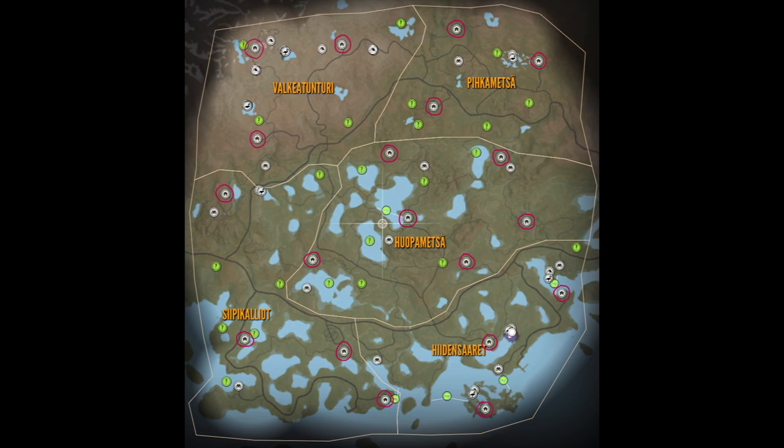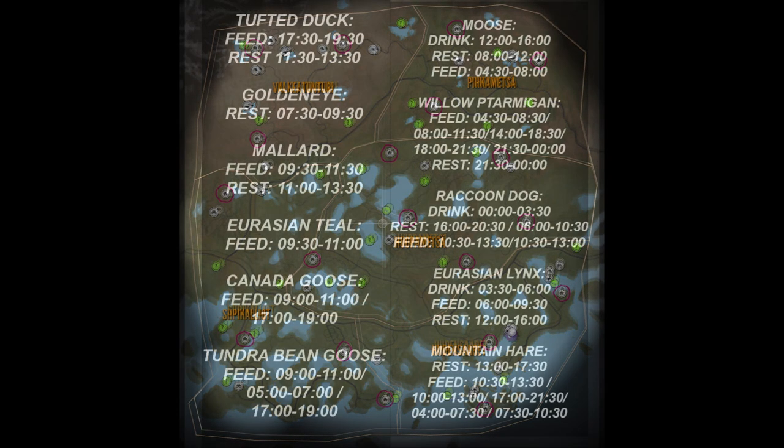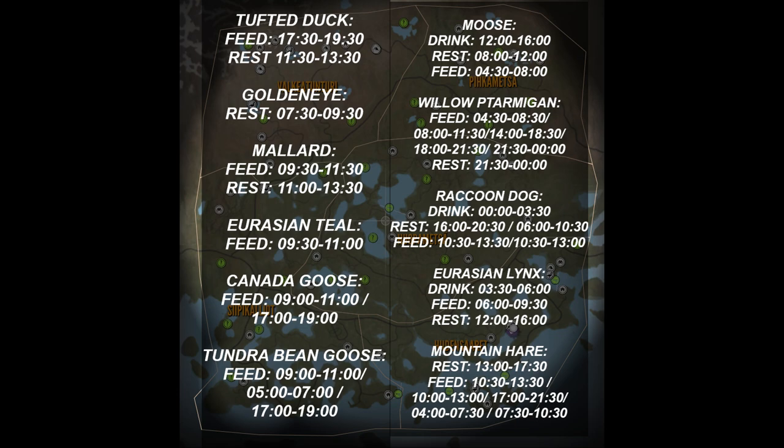I've been trying to compile as much useful information as possible to help you guys out and give you a bit of a head start. Moving on to the need zone times — I've put on here all of the need zone times I could find for every species on the map. For some like goldeneye I haven't found anything other than a rest zone, but I've been working through as many need zones and times as possible. Hopefully these will give you a good enough idea to get started.